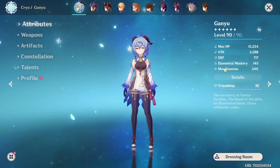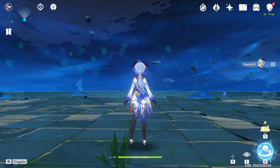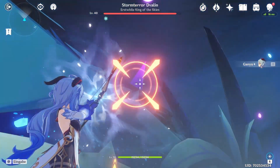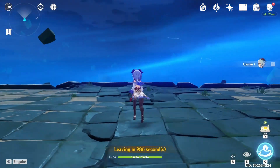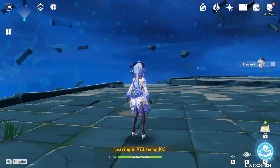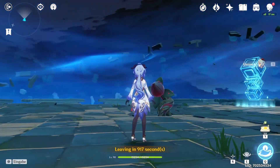Now we'll showcase it with the Prototype Crescent. The stats on Ganyu with the Prototype Crescent show a lot less crit damage, crit rate stays the same, and attack is also pretty similar. Again for showcase purposes, a level 40 Dvalin — we'll break his shield and hope it crits. As you can see, we did the highest damage with the Amos' Bow, second highest with the Thundering Pulse, and third highest with the Prototype Crescent. Obviously if you activate the buff from the Prototype Crescent you'll deal much more damage, but it only took one shot so we couldn't really make use of the passive.